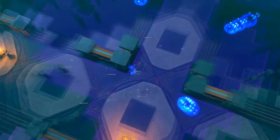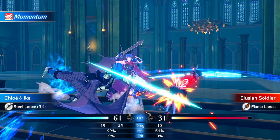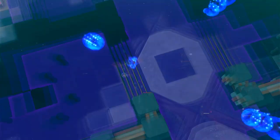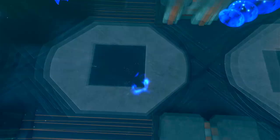Alright, so we stab this - it's 10 damage on counterattack. Flame lancers are typically weak against a lot of units. It's a 2-range, so I might as well hit it at point blank - doesn't matter.